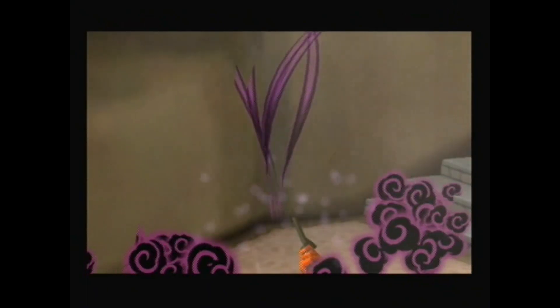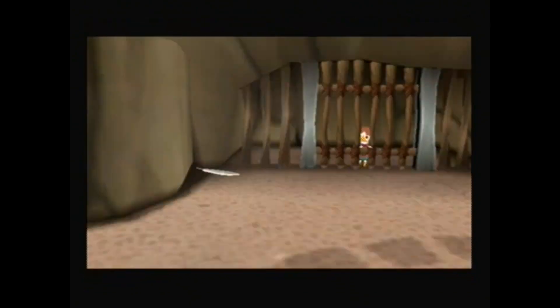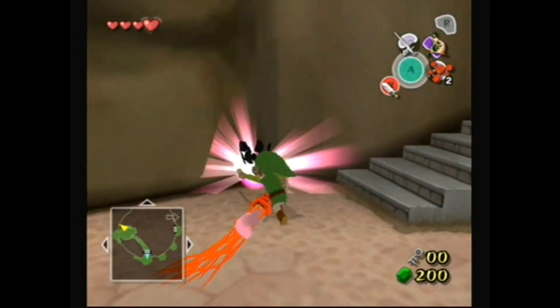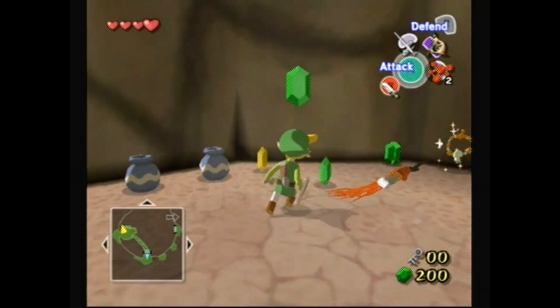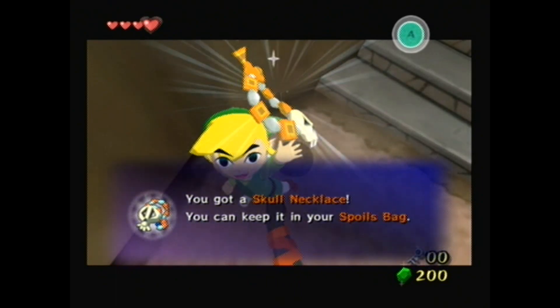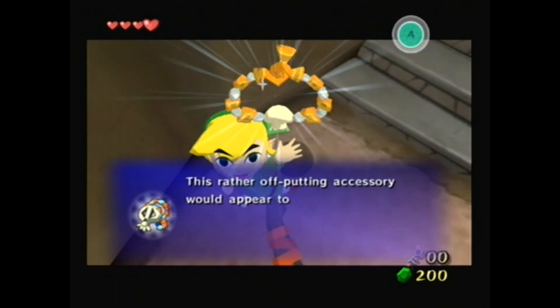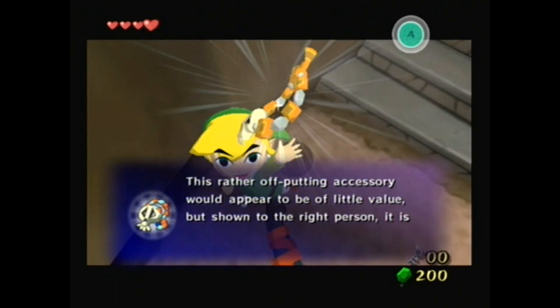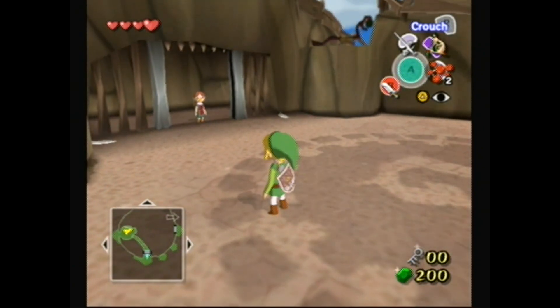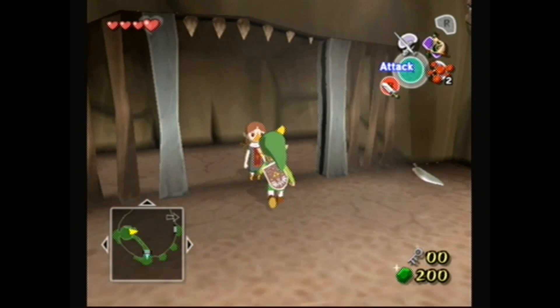On their own a Moblin is not too bad, but dealing with more than one at a time and they could be a little daunting. Also they drop skull necklaces — these items you generally give to certain people as a side quest of sorts to get something. Sometimes the reward's great, sometimes it's not so great. And look, Melly got trapped, but we saved her.